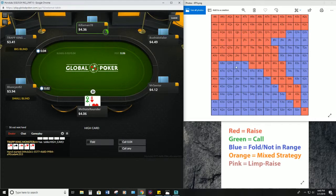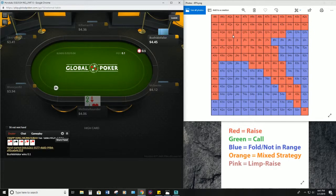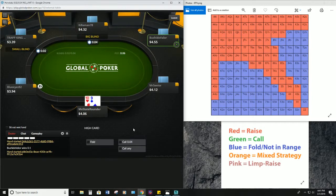Queen eight off — that's right on the edge, probably gonna be looking to fold. If it gets folded to us we're gonna go ahead and open. Okay, well we're definitely not gonna call a 7x open. Against huge opens like this, you can play very exploitively by three-betting only your best hands — you can really take advantage of that because they're opening themselves up to problems.